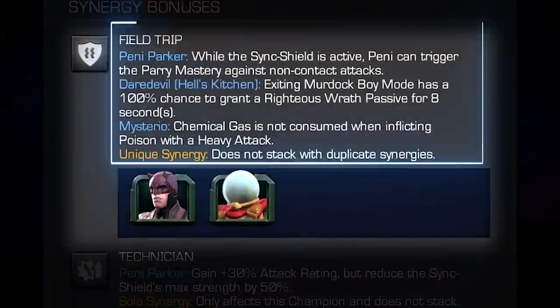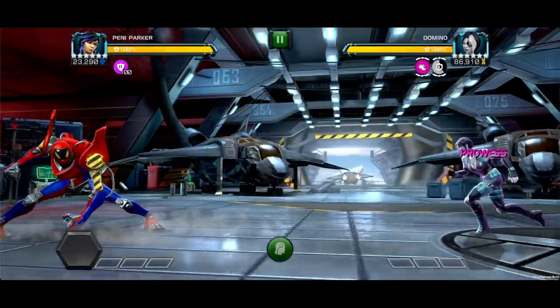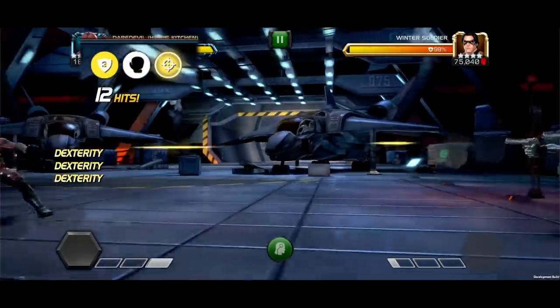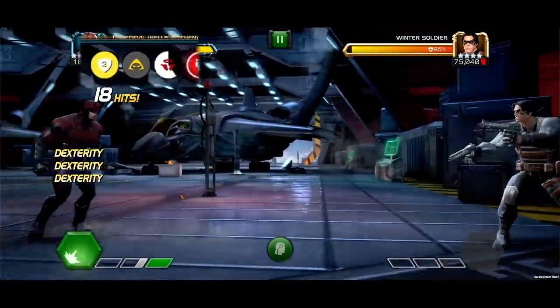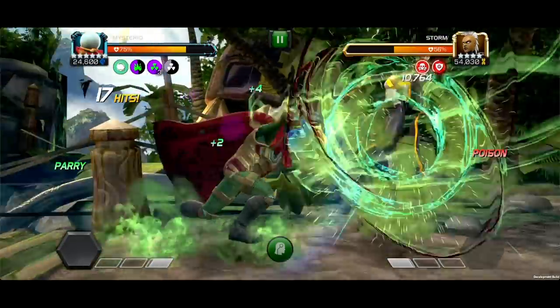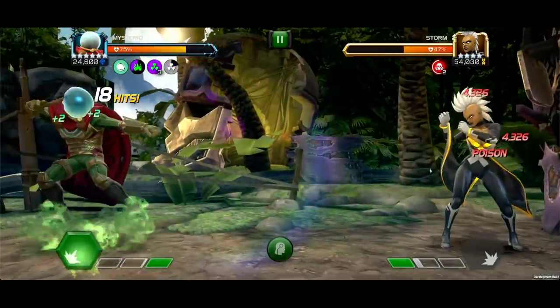Field Trip synergy: With Daredevil Hell's Kitchen or Mysterio on the team, Penny can trigger the Parry Mastery against non-contact attacks while the Sync Shield is active. With Daredevil, exiting Murdock Boy mode has a 100% chance to grant a Righteous Wrath passive for 8 seconds. With Mysterio, his chemical gas is not consumed when inflicting poison with a heavy attack — that one's gonna be fun.